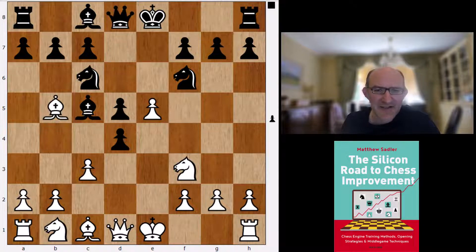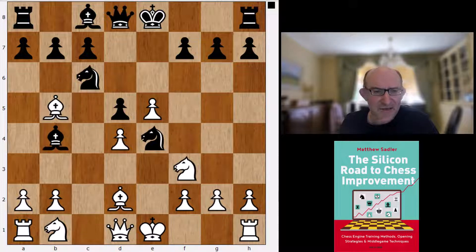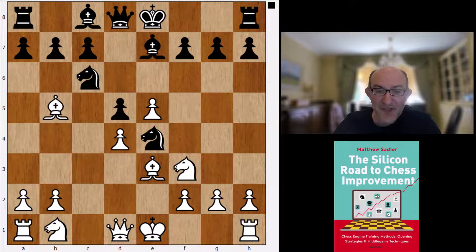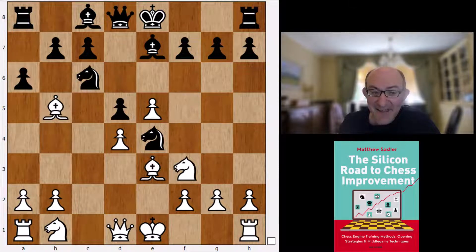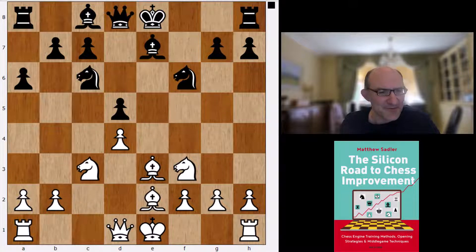Bb6 is what Gawain spends most of his time on - it's the most popular move - and Stockfish has had this as its main move for quite a long time. Eventually we get to the line with Bd2 and Bb7, which also gets a brief mention in Gawain's book. Nc3 is Gawain's main line; Bb3 is Stockfish's line, then a6, Bb2, f5, takes, Nxc.